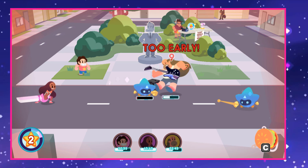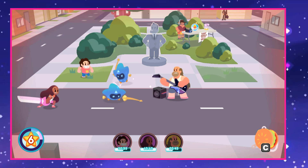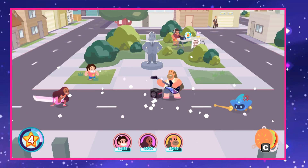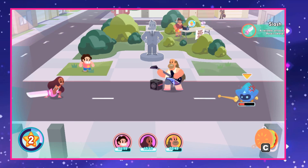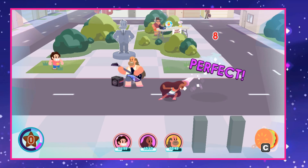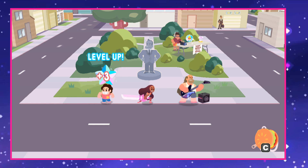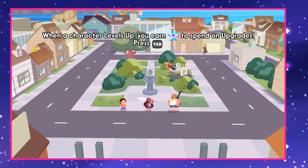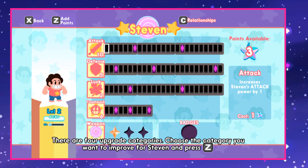Waiting for my stuff to recharge. There we go, that's better. As long as I don't screw up, this should finish it. Beautiful. Steven leveled — that's good. What do I get? Bubble. Bubble's useful. I want to be true to the character, so... probably teamwork or something? Teamwork or defense? Or both, I guess. Steven, you learned this.